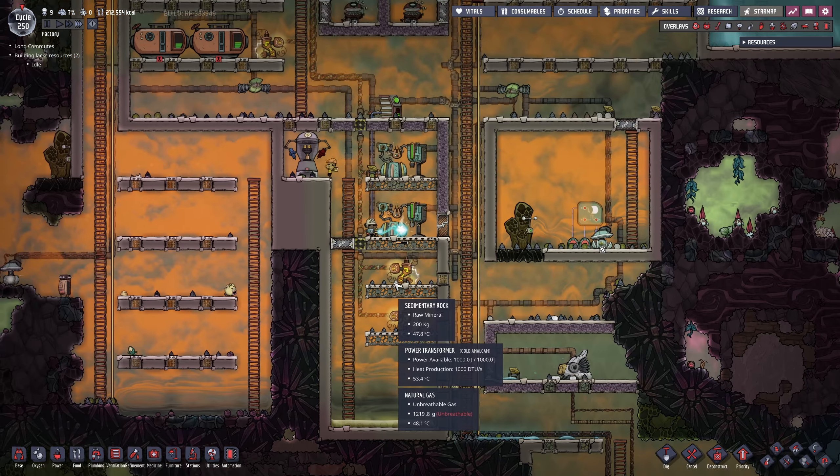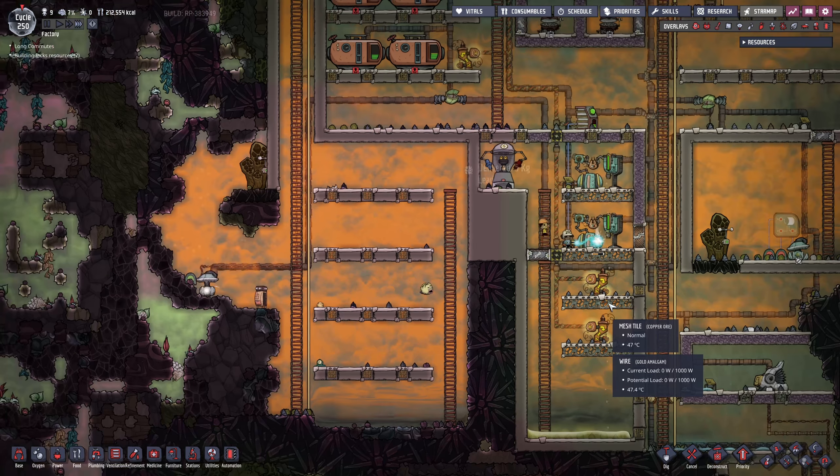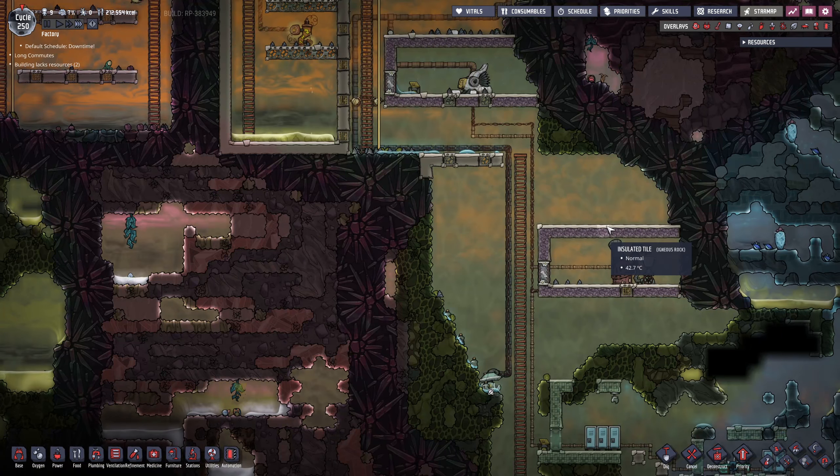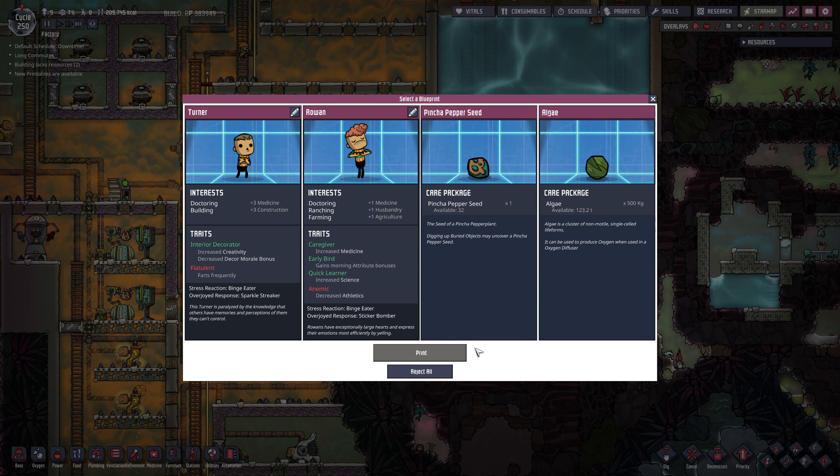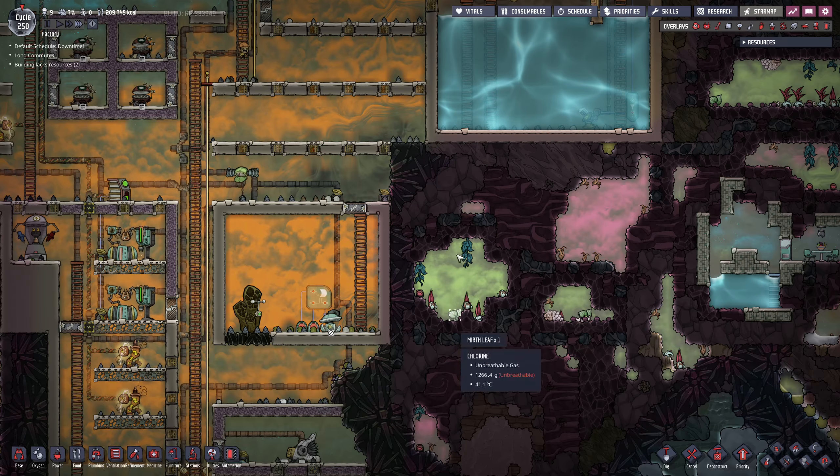The steam engine that I was building kind of failed. Okay, this is fine. Oh, give me algae — algae I can use.